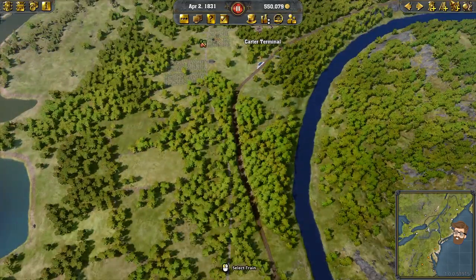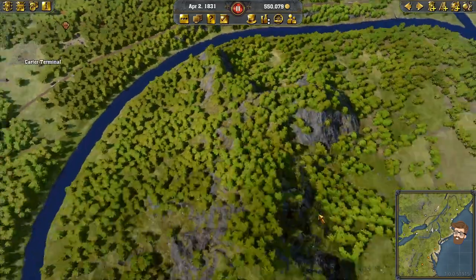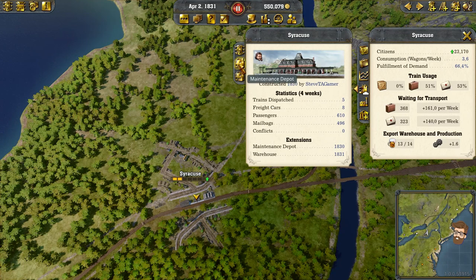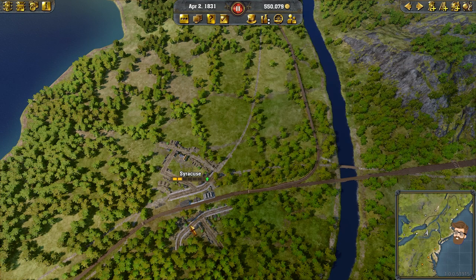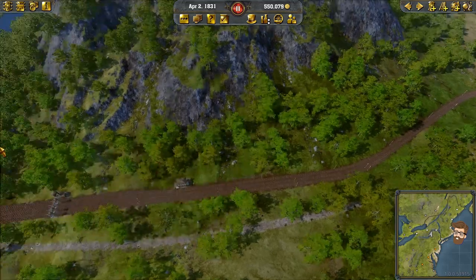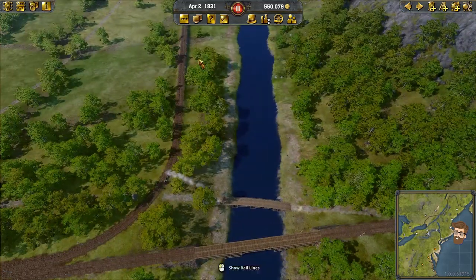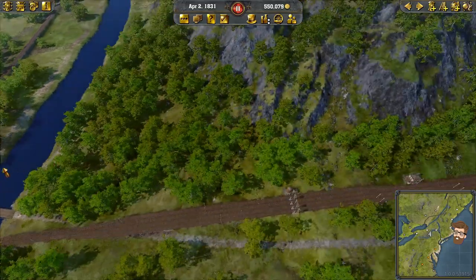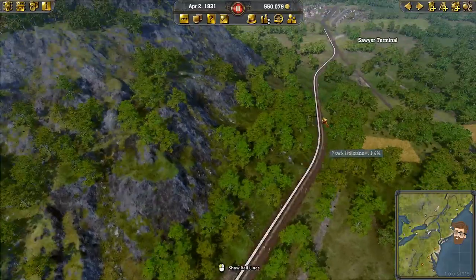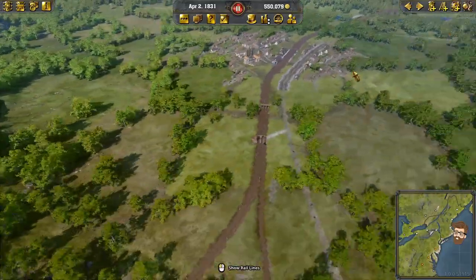I'm not really worried about maintenance up at Carter Terminal and Cook Rest. I did build a warehouse in Syracuse by chance — perfect. So I could just transfer all the goods from Syracuse to Albany, or I could just have the train go to Albany. So that's something that can be considered. I do have the tracks over here, and I could actually double up the tracks and come down and meet up with my main line, which is getting very busy.